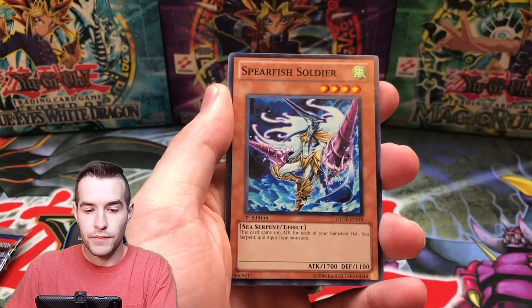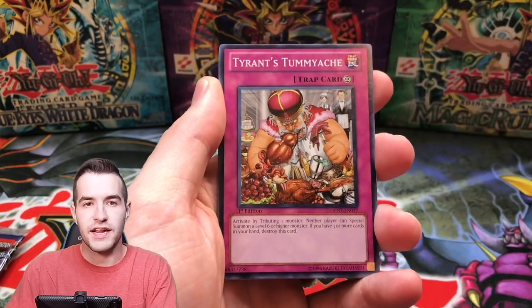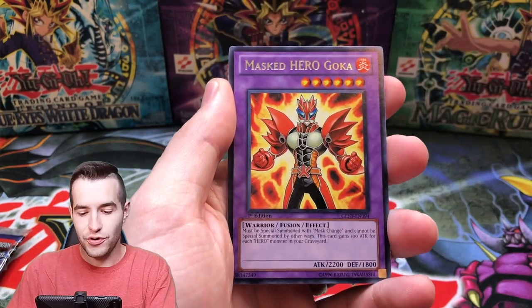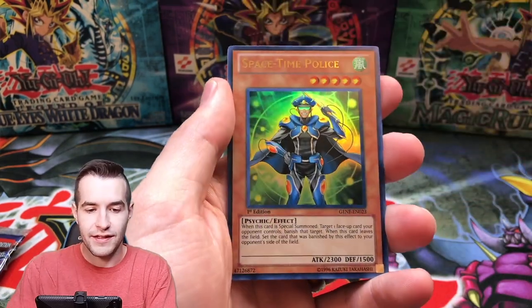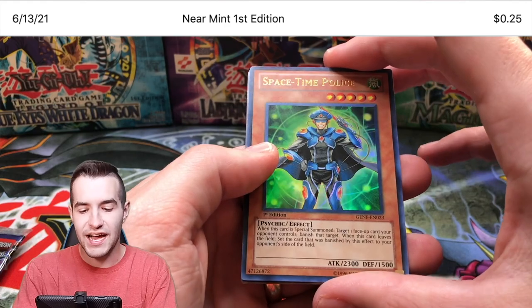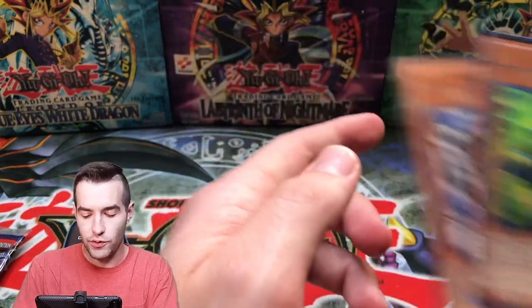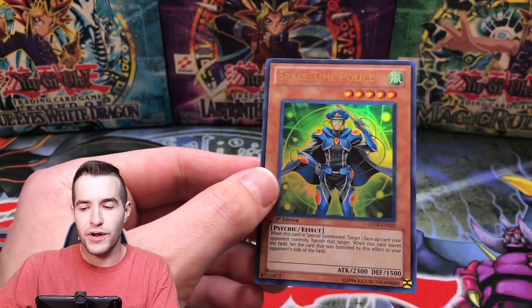Here we go. Drill Barnacle, Spear Fist Soldier, Tyrant Tummyache, Double or Nothing, Masked Hero Goka. Can we get the Leviathan? Oh — Space Time Police, Ultra Rare! Check that out. Skull Kraken and Onigami combo. Very nice. We've got an Ultra Rare.